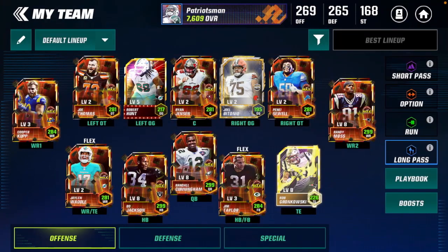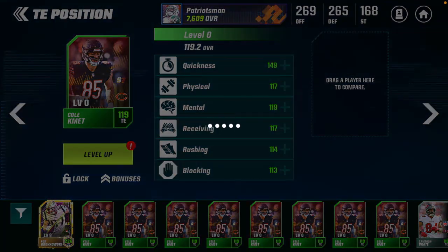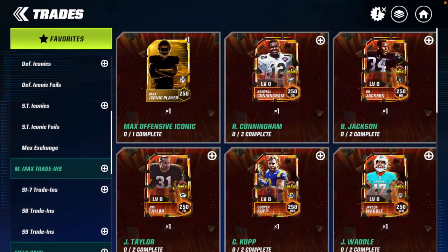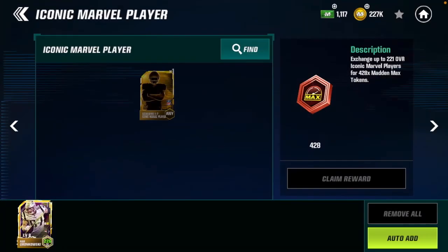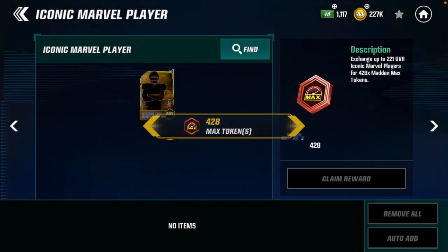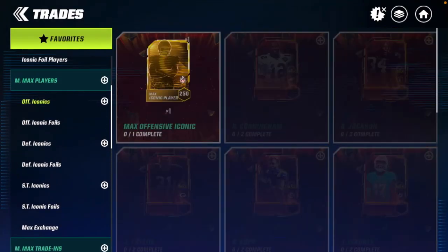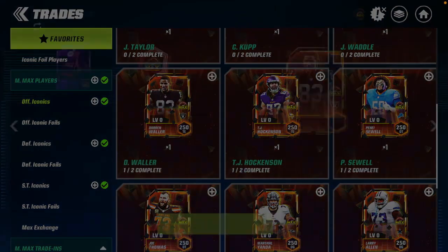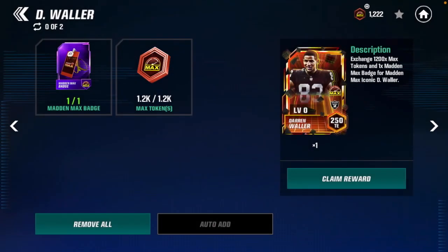It's officially time to say goodbye to our Marvel Rob Gronkowski — a card that has done us so much good in the past couple months in Madden 23 — but it's now time to get our first MaddenMax tight end. We're going to trade in our Rob Gronkowski Marvel for 428 MaddenMax tokens. We will now have enough to select Darren Waller. I went between Darren Waller and TJ Hockenson, and I am going to choose Darren Waller, putting in one of our many MaddenMax badges.